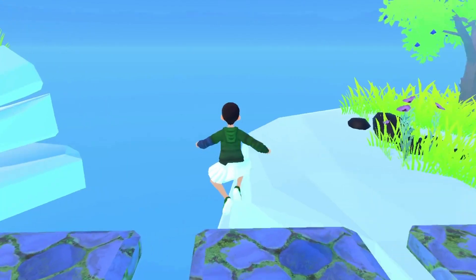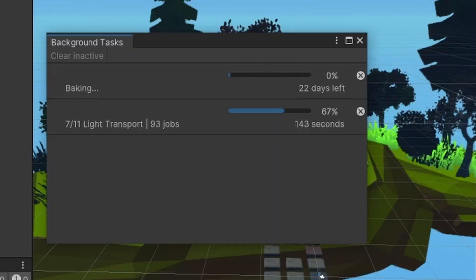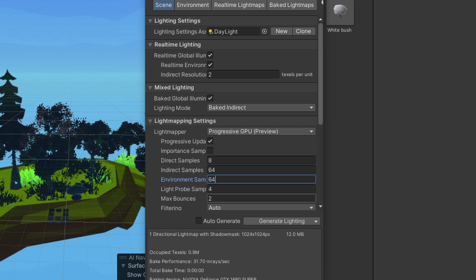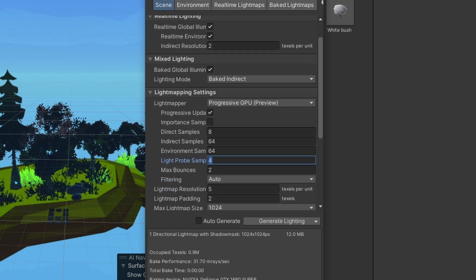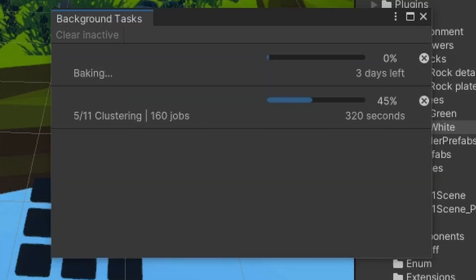Amazing, right? But there's one problem. As soon as I run the process to create light maps, it gives me this time estimate: 20 days. For a single simple scene. So I went on to configure the settings and make it easier for my computer. And it helped, but I still had to wait for the whole night. And sometimes that was not enough.